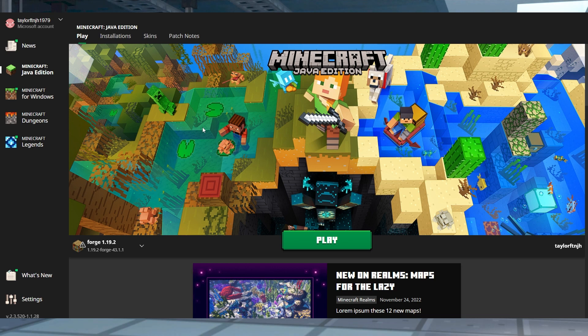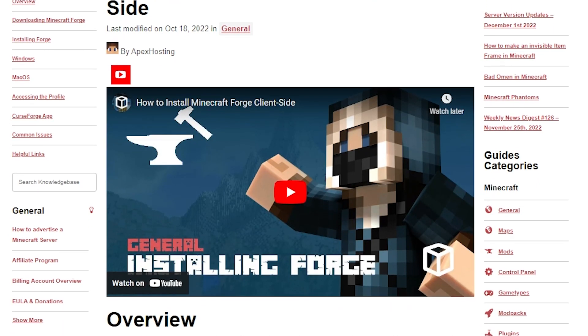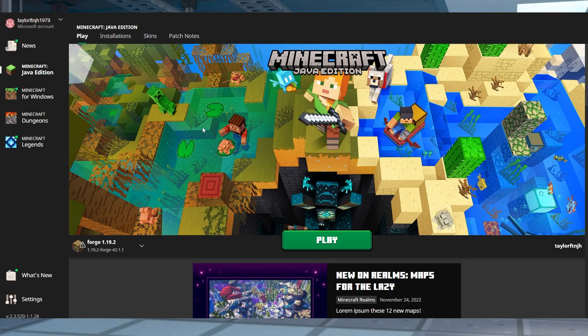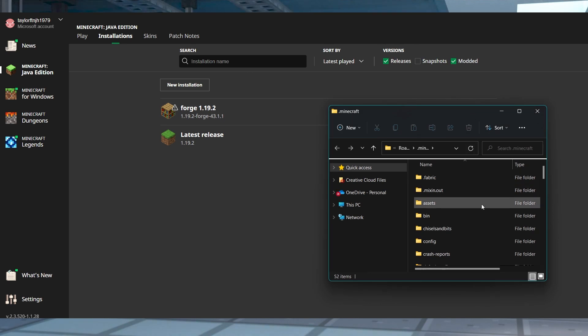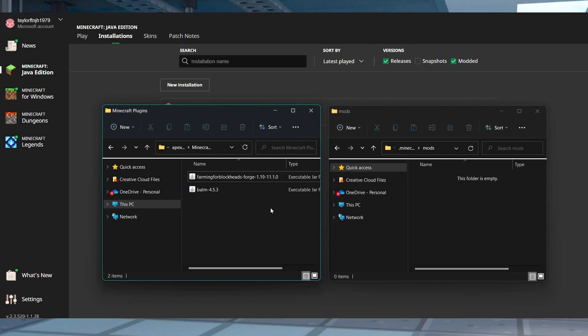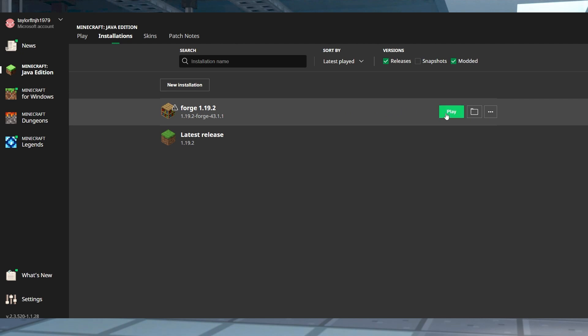Now, before we start playing, you're also going to need to install the mods onto your client side. First, make sure Forge or Fabric is installed, which we have guides to if you need help doing that. Once that is done, you're going to open your Minecraft launcher and then enter into the Installations tab, and then hover over your Forge or Fabric profile and press the open folder icon. In the new window, find or create the mods folder and enter that, and then you can paste the mod jar files into this location. Return to the launcher and press play to start your game.